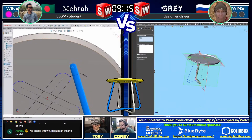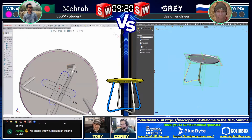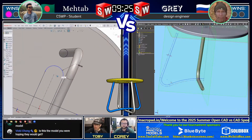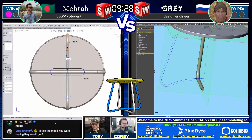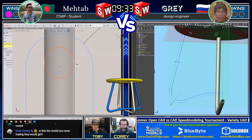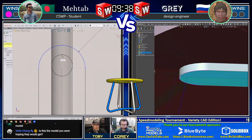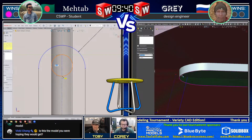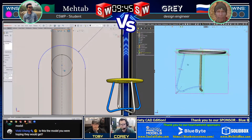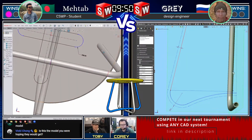Aaron C recognizing there are so many little things to keep track of here - very likely we see a wrong answer or two. It's a great observation; there's just a lot going on in this drawing. Vicky Chong asking if this is the model I was hoping they would get - yes, this is indeed the one. I had to spend a lot of time massaging it. A big part of the magic in this tournament is coming up with models that give us a good show and challenge these guys. If you want to earn the championship, this is a fantastic model to prove you've got what it takes.